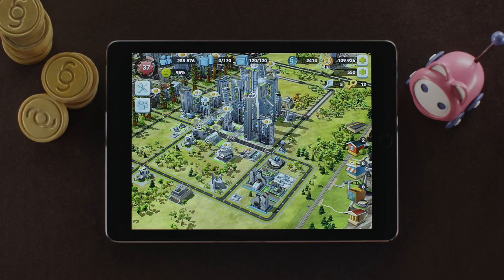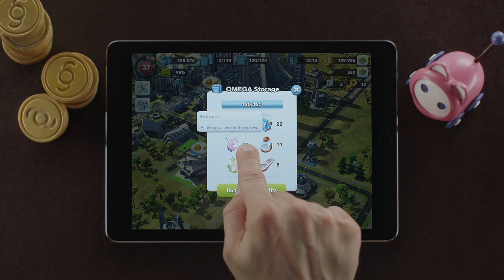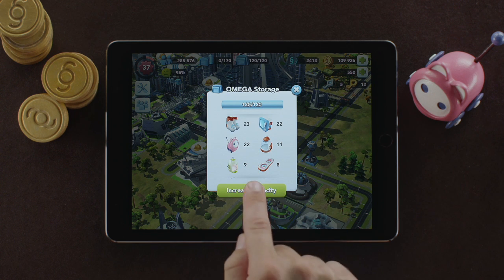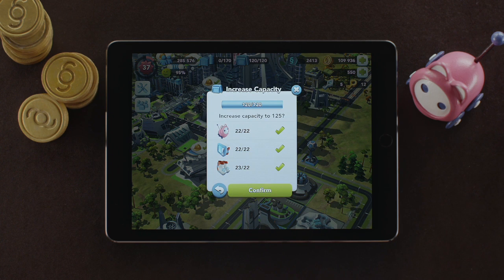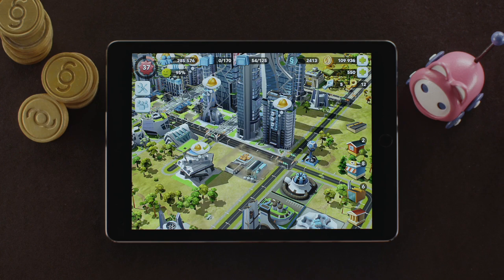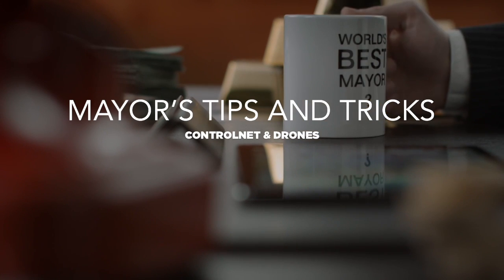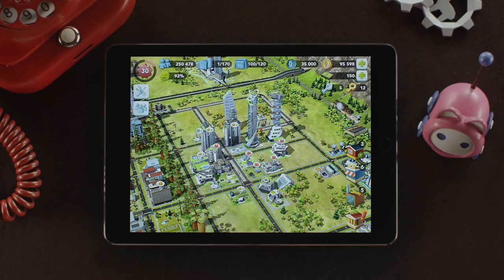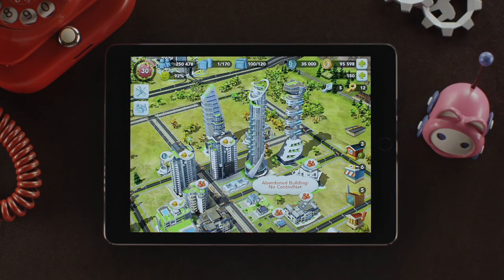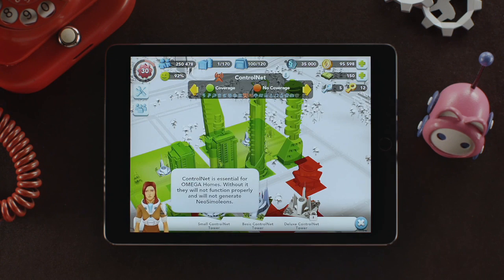Hey Mayors! The brand new Omega Residential Buildings require new services, such as Control Net and Drones. Control Net powers Omega Homes and has its own coverage area.